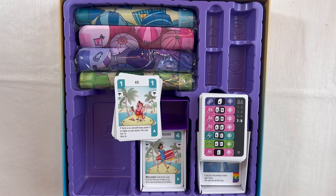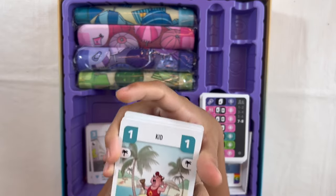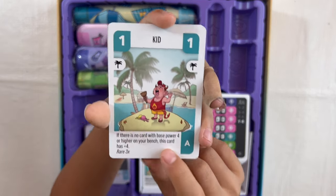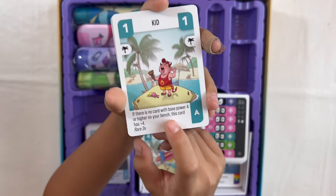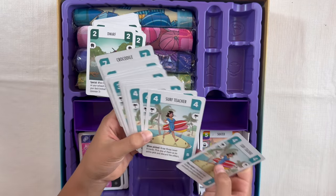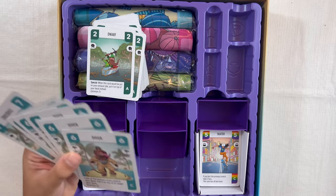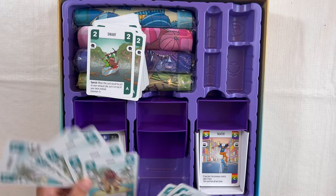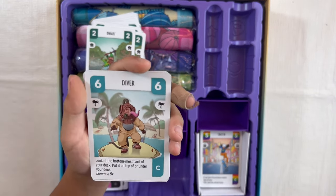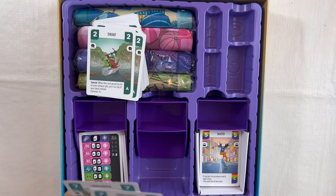Now we have the next faction — this is like the city faction for this set, called the beach club. There's the kid: if there's no card with a base power four or higher on your bench, this card has plus four, so it can be a five. Then there's seagull, which is just a three. There's a surf teacher — you can pause the video to read all of these. There's also a diver — it's a combo card with power five, tier C. Look at the bottommost card of your deck and put it at the top or bottom. And then there's a crocodile.